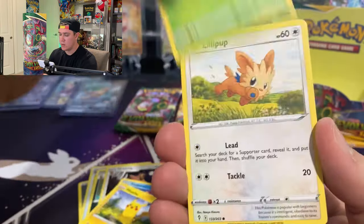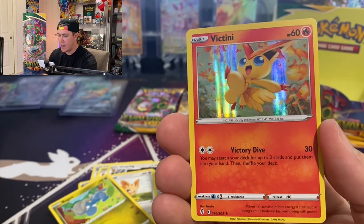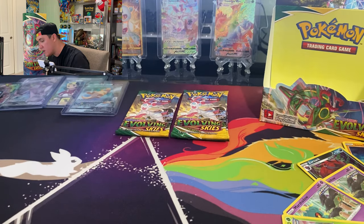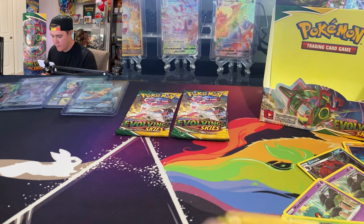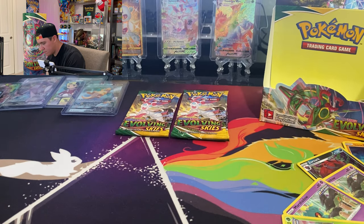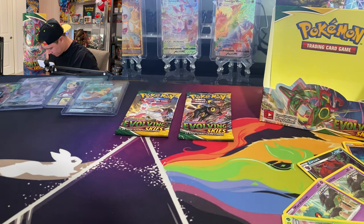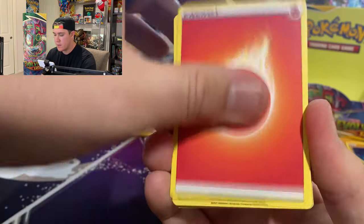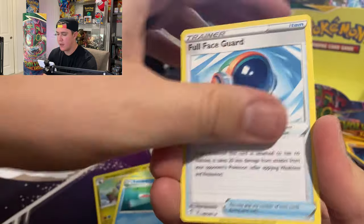Tentacool, Pikachu, Skiddo, Lillipup, Bagon, Golduck, and a regular holographic Victini. That's another white code card though, which is good. We've gotten an immense amount of white code cards. We're now down to our last four packs with not really any hits — and this next one won't have any either. I hope you guys enjoyed the two episodes of Evolving Skies booster boxes.